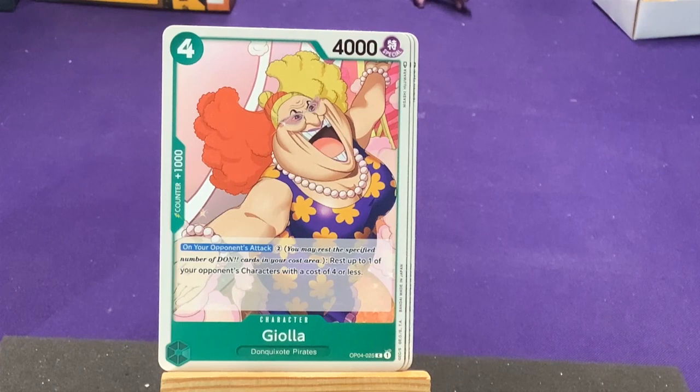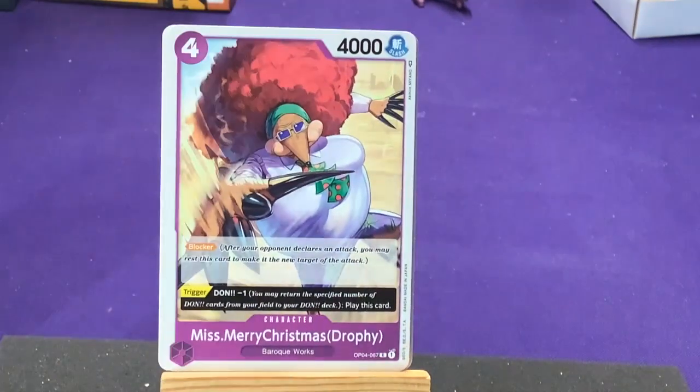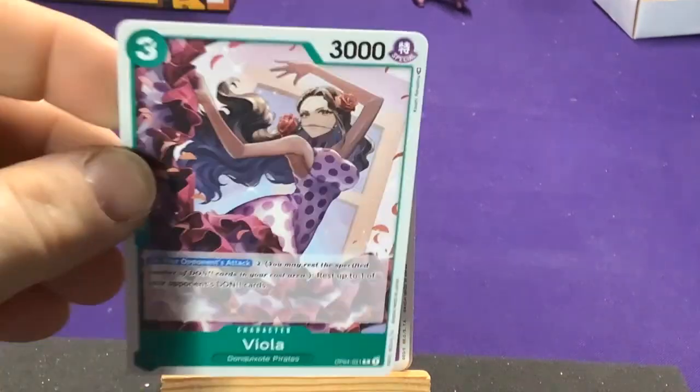Having Don cards ready on your opponent's turn — play cards on your own turn, then activate them to have them ready to go when your opponent attacks. In purple we have Miss Merry Christmas from Baroque Works — Blocker and trigger, Don minus one, play this card. We'll hopefully see a bunch more Baroque Works characters. Another Viola, another Gun Mugaki, and our first Stage card: Corrida Coliseum from Dressrosa. Ladies and gentlemen, toys and dolls — the Thunder Soldier! If your leader has Dressrosa type, your Dressrosa characters can attack characters on the turn on which they are played. So it gives people basically Rush. Cool.